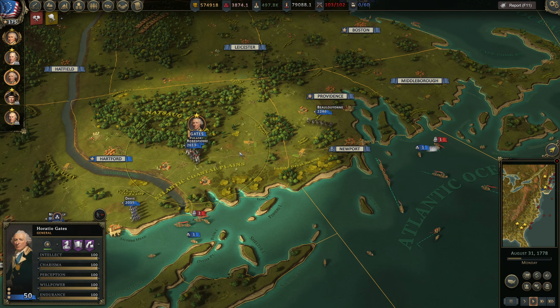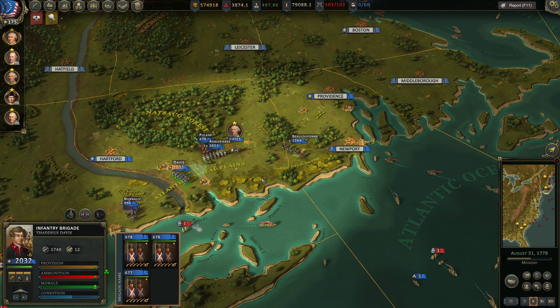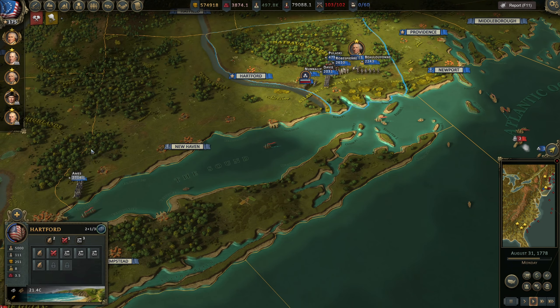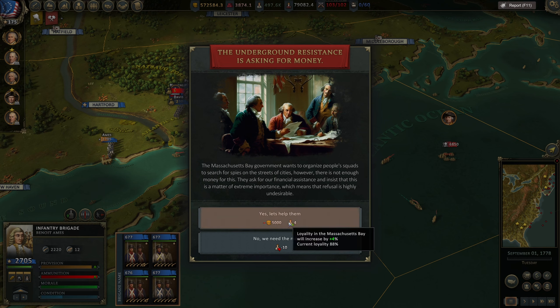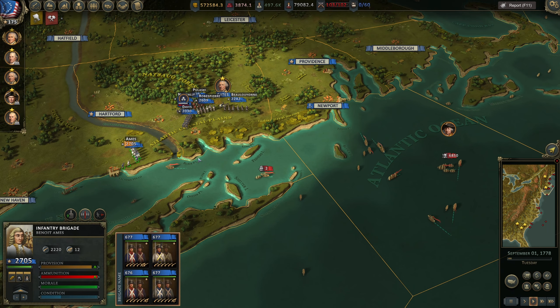Robespierre, get into position, and you guys are gonna get into position as well. Pulaski - sounds Polish. How many men do we have? Okay, they should be here. With them we'll have 10,000. We're not gonna pay for it. Okay, tensions are better - we are not in imminent danger of fighting the natives.